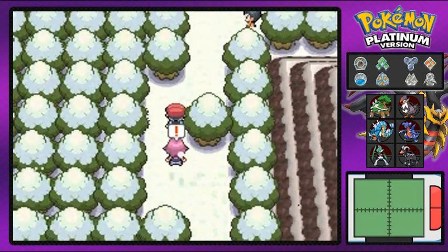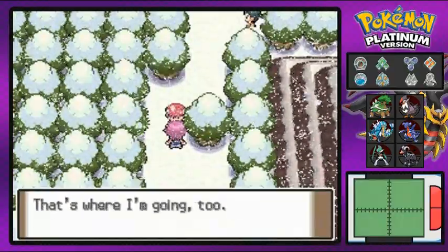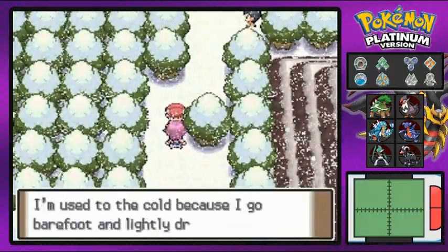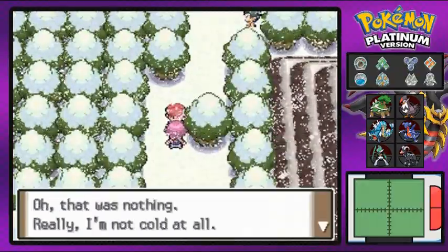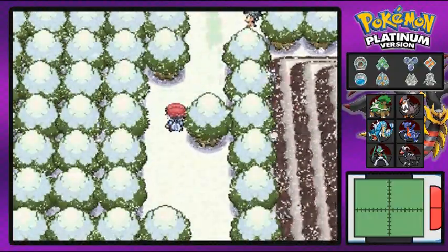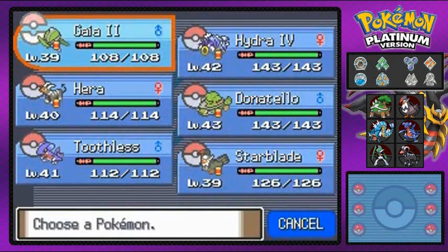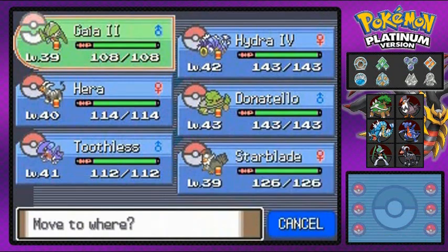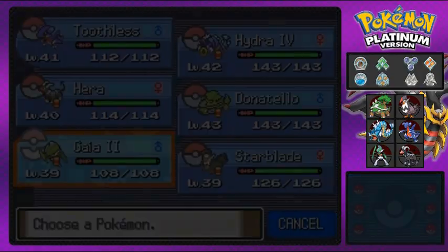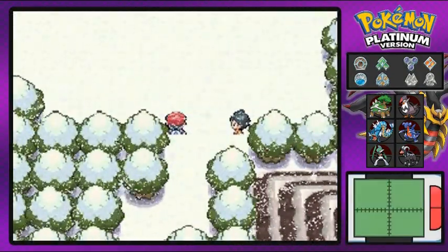And look at that — Marlene! She's going to Snowpoint City herself. She could have used Fly but no — she's a beast, and she's sneezing and everything. She's going to meet me over at Snowpoint City to meet a friend or something. Let's switch up our Pokemon. There's another trainer waiting, so I'm going to go with Toothless.